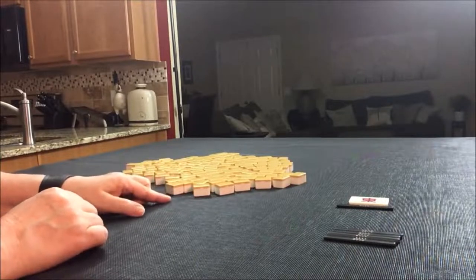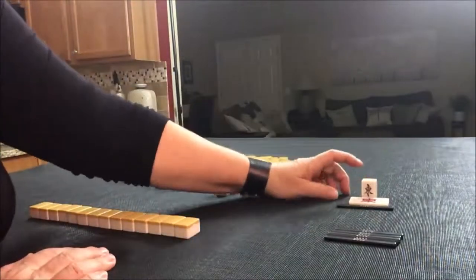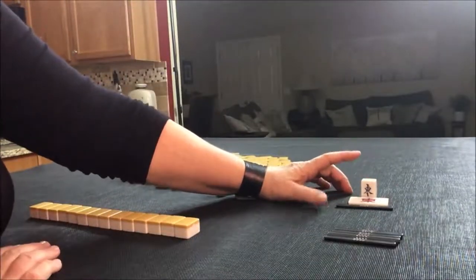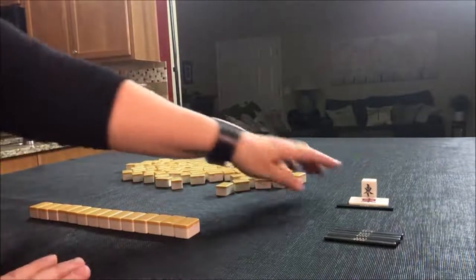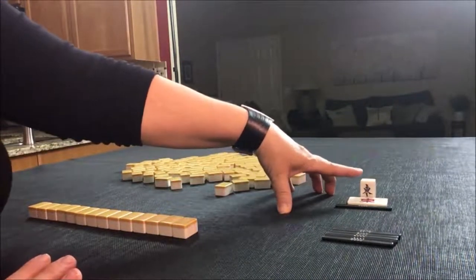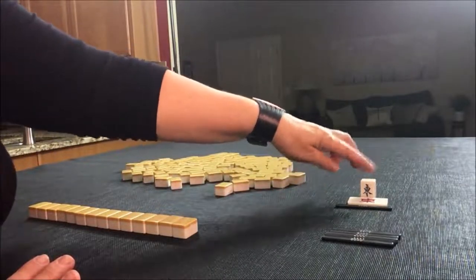So I'm going to get 14 tiles. For this random pull, South is Dora. The progression of Dora for the winds is East, South, West, North — so South is Dora.